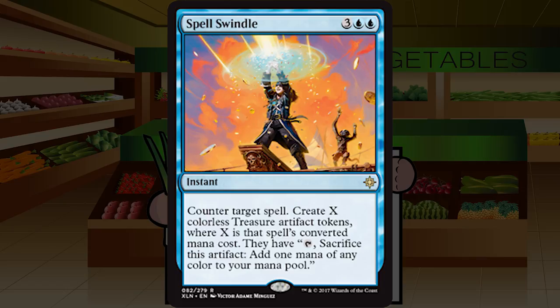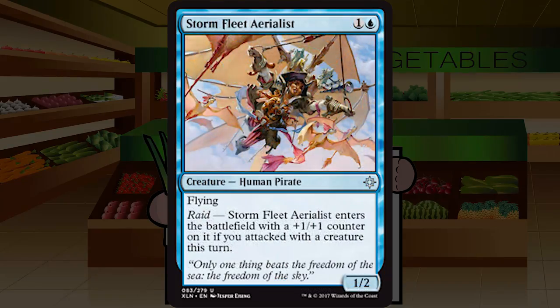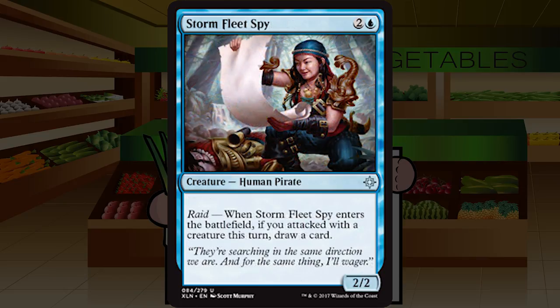Storm Fleet Aerialist is one and a blue for a human pirate at uncommon with raid: it enters with a +1/+1 counter if you attacked with a creature this turn, making it a 2/3 for two. As a 1/2 for two without the raid trigger it's not playable, but as a 2/3 for two it's totally fine. This is basically only at home in the blue flyers deck where you're definitely attacking before you play this. If you're not aggro, probably cut it immediately. Middle of the road C.